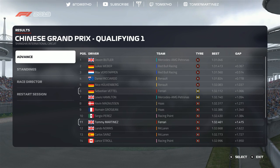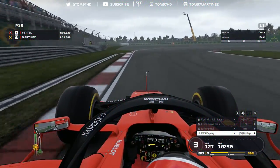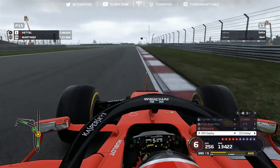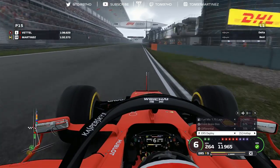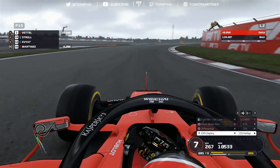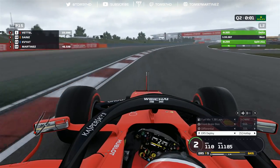Nobody else beats us in Q1 — a pretty decent session. Lewis and Seb are on medium tires trying to get through, but 1.4 seconds is a lot to make up. In Q2 I went out on mediums first to see if I could make it through, and quickly realized after the first two sectors that it wasn't going to happen — finishing last, P15, over two seconds off the pace. At 110% AI, it's a bit too tricky around here. Once you're in qualifying you can't change difficulty, so we're stuck with it.